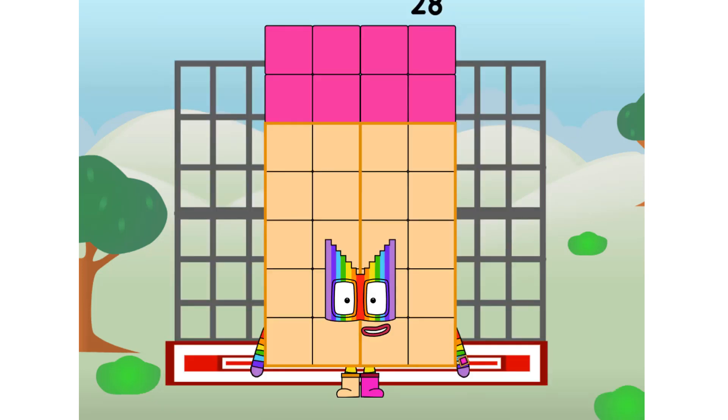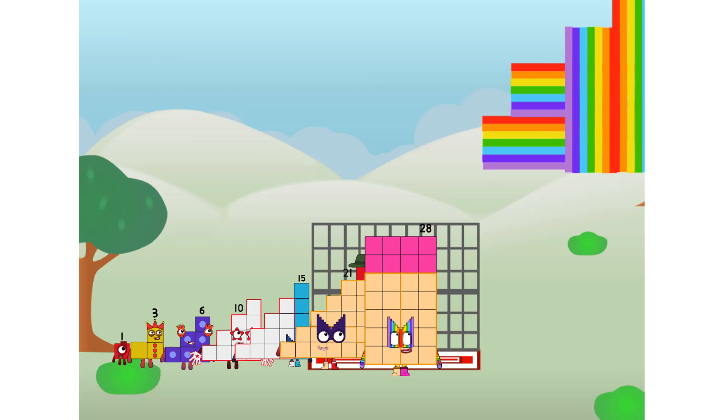Twenty-eight commencing rainbow test flight. All systems checking out. One plus two plus three plus four plus five plus six plus seven. Wish me luck! Didn't get that high, but I did just invent the step rainbow. Guess you've got to give it a go to get lucky.